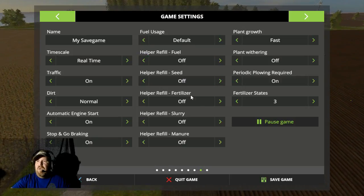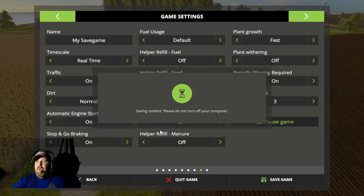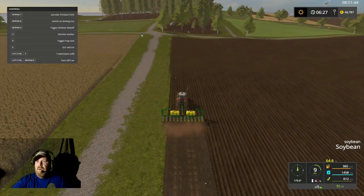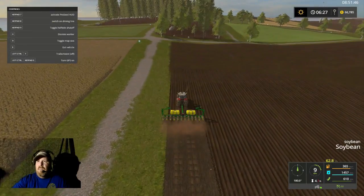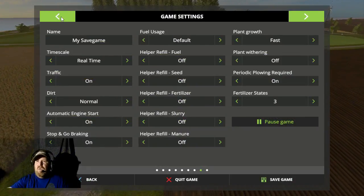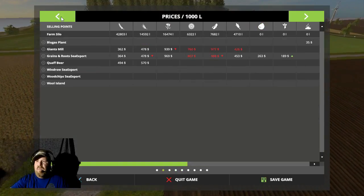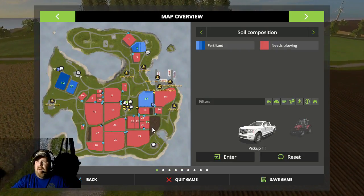Let's go ahead and do fuel too — make it more realistic. We're going to save. Alright folks, I want to do a mission or two, or at least buy a couple fields.